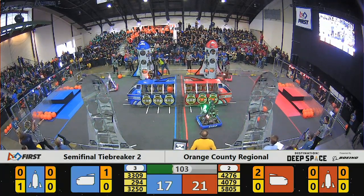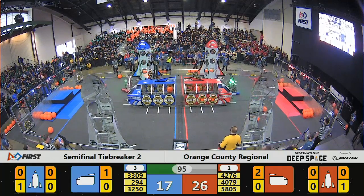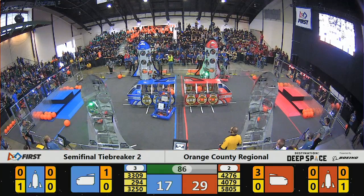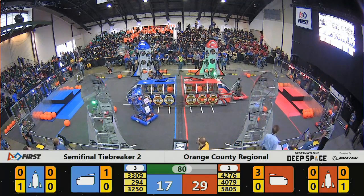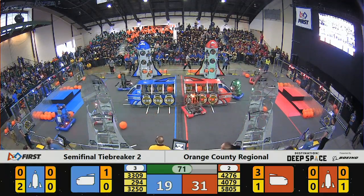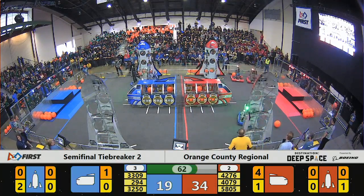The 5805 Red Alliance on the first level of their rocket ship putting a hatch panel. Red Alliance delivering a cargo to the cargo ship. Blue Alliance on the far side trying to get the cargo — it dropped. Red Alliance 4276 picking up their own cargo. Three points for the cargo, which is the 13-inch diameter rubber ball filled with air.